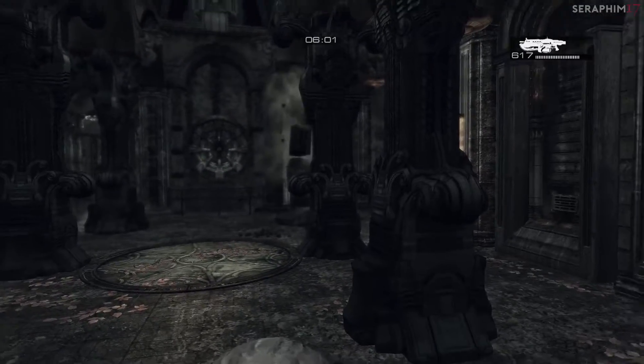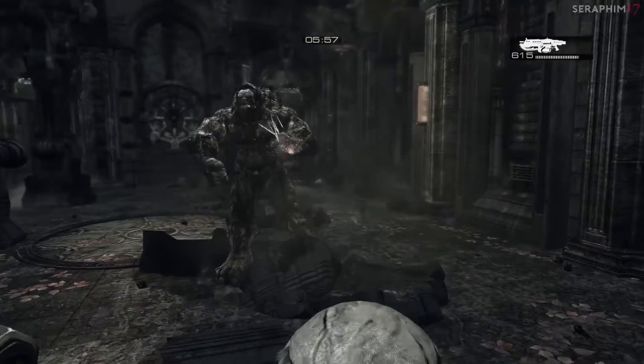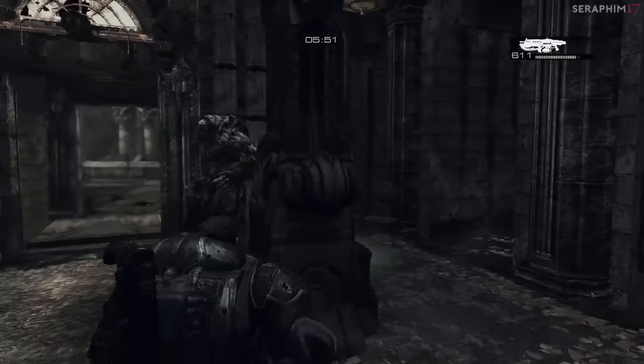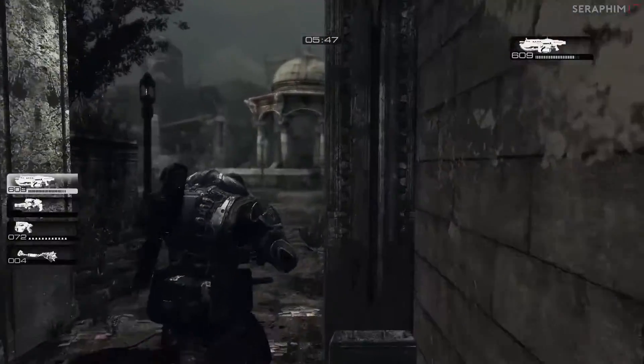It's interesting because on Hardcore, if you hit her with the Hammer of Dawn to make her vulnerable to damage and then grenade tag her, she'll die — it takes a single grenade. But on Insane, you have to hit her twice with the Hammer for the grenade to kill her. So it's a little bit slower.